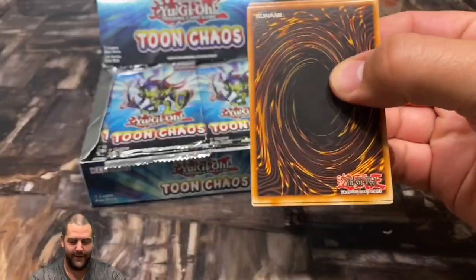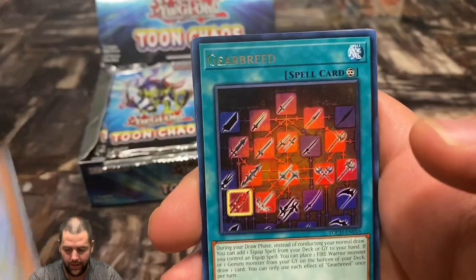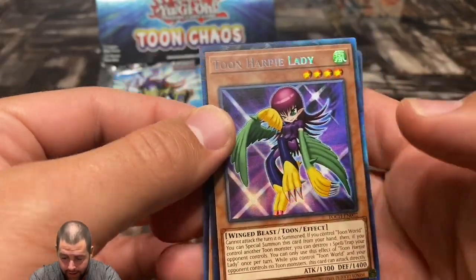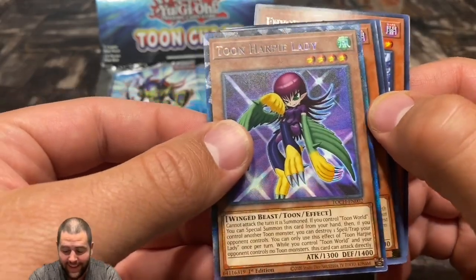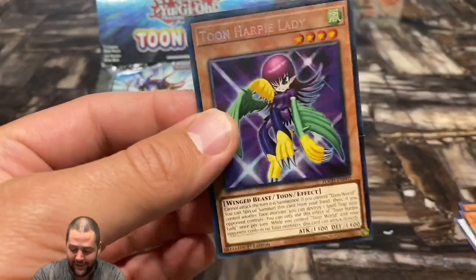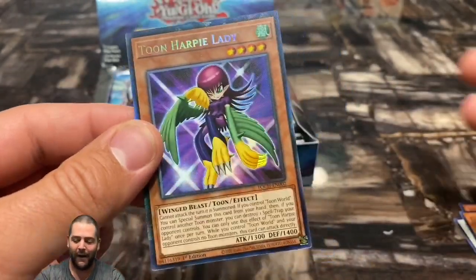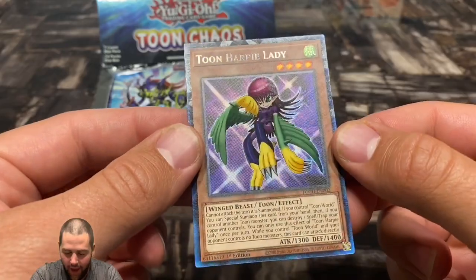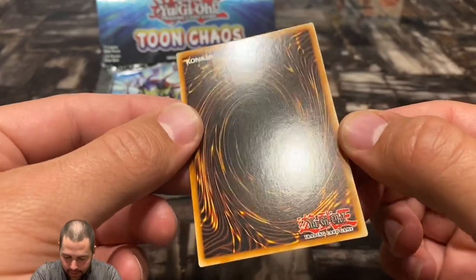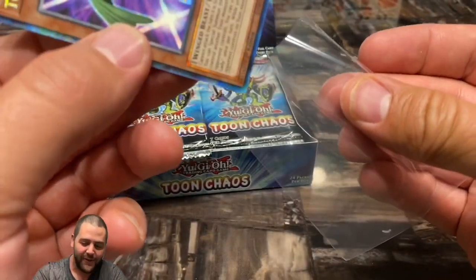Really excited about this set — it's got a lot of good reprints. We're starting with Keeper of the Dragon Magic, Gear Breathe, Curse of Dragon Fire, Toon Harpy Lady... wait a minute, did we just start off with a collector's rare?! Oh my gosh — FIRST PACK, a first pack collector's rare, guys! Oh my god! That is EPIC — a collector's rare in the very first pack!